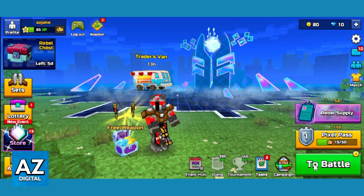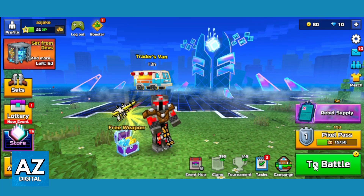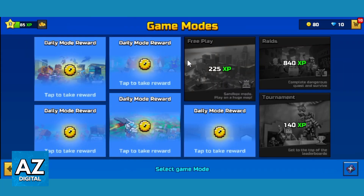Now you can click on Battle right here, in the green button. And you can play with your friends all the game modes you have unlocked.